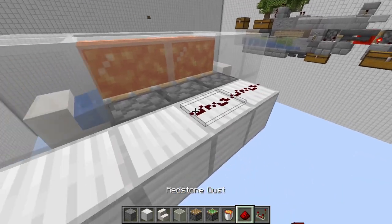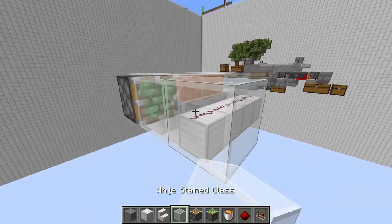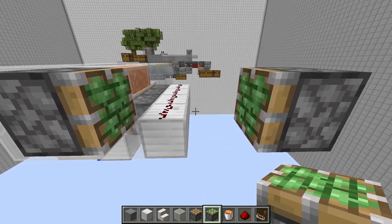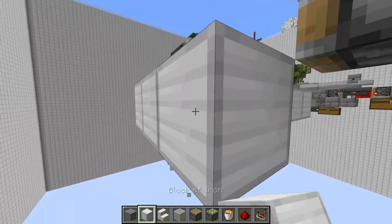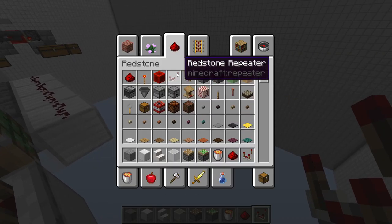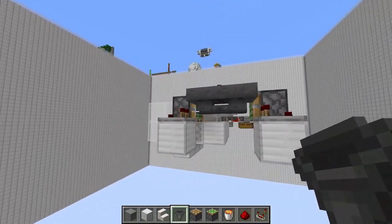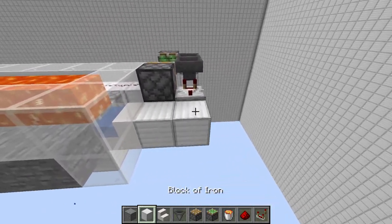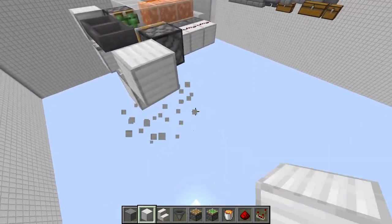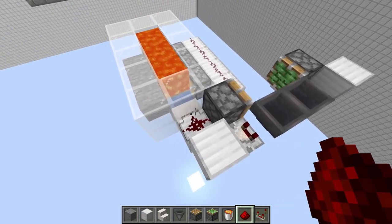Next, place four blocks with redstone on top of all of them, and then place a sticky piston here. Count two blocks over and then put a sticky piston facing towards the other sticky piston just like so. Now we're going to complete a hopper clock - hopper clocks are fairly easy. All you're going to do is have two redstone comparators comparing hoppers facing into each other just like that, then that's going to go into a block and that block is going to have a block right behind the piston.